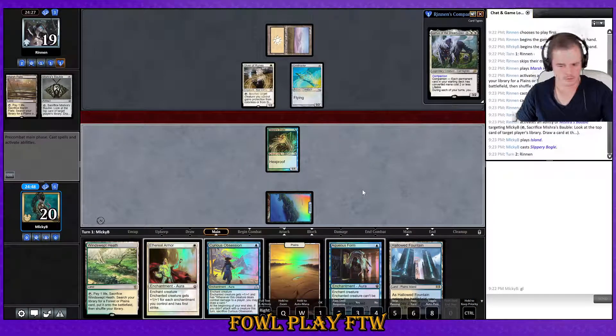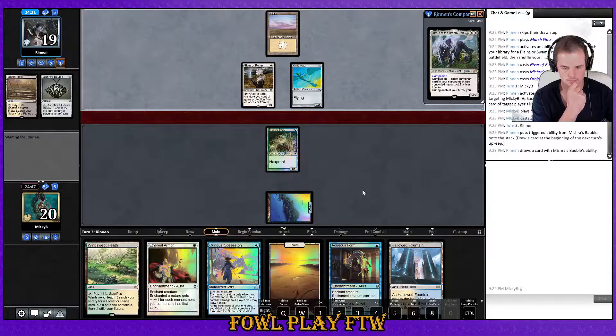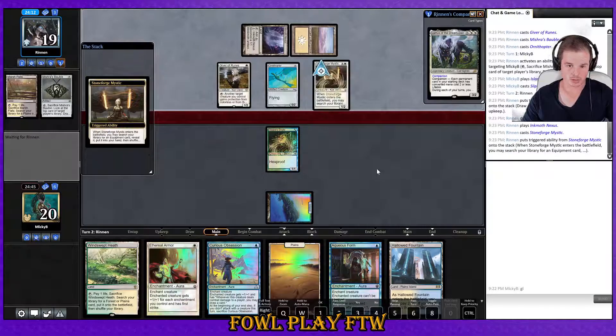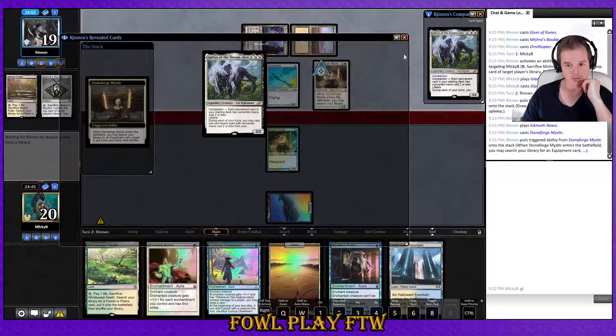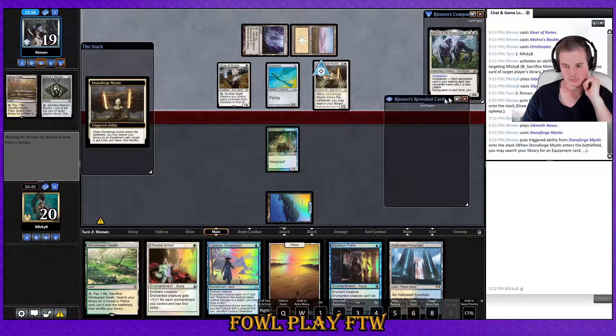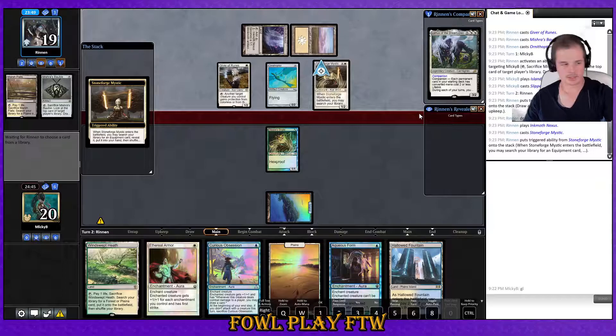Bogle down — what are you going to do, opponent? I think our best route is just to race them. Oh, they've got Inkmoth Nexus — that makes things trickier. Stoneforge Mystic — not too bad. Getting Colossus Hammer and something else — let's see.